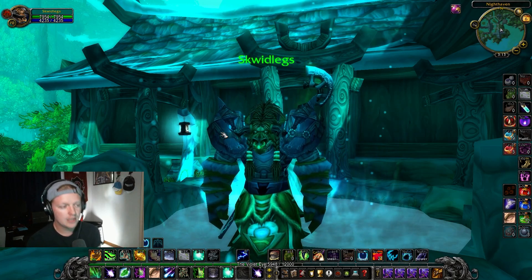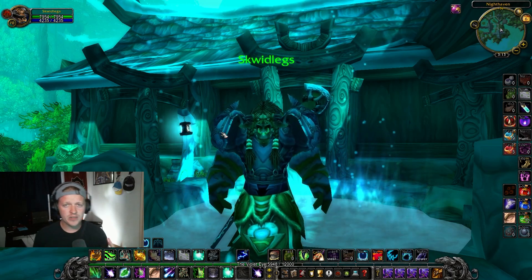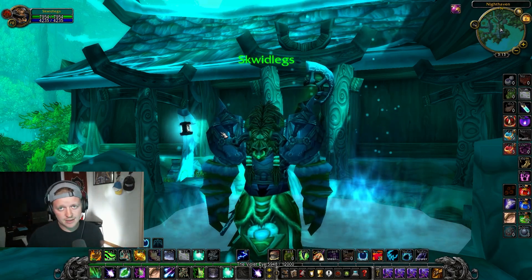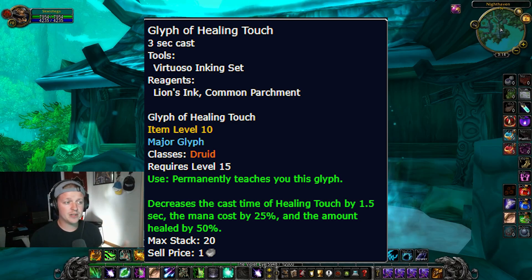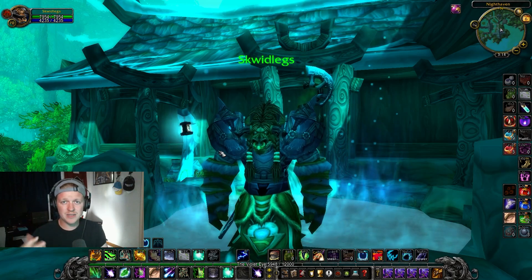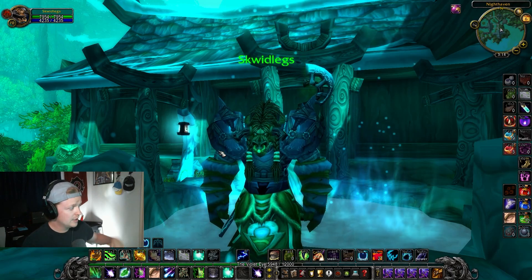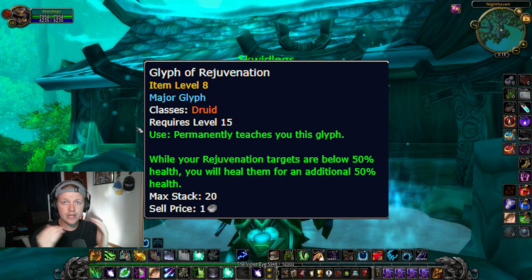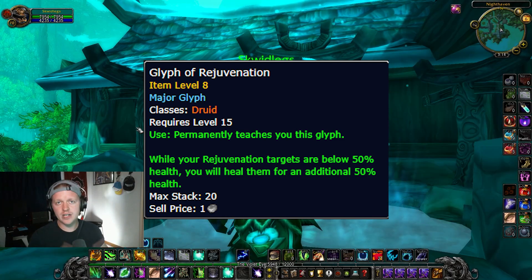Restoration Glyphs: unfortunately right now there is really only one option I see. If you're going for a full Healing Touch build, I don't recommend it for PvP — the Healing Touch Glyph reduces cast time but also reduces the healing effect, which weakens your Nature's Swiftness emergency cast significantly. So I'm skipping that and just running one major glyph: Glyph of Rejuvenation. When your target is below 50% health, your Rejuvenation ticks bigger and badder — pre-healing on low targets is great.